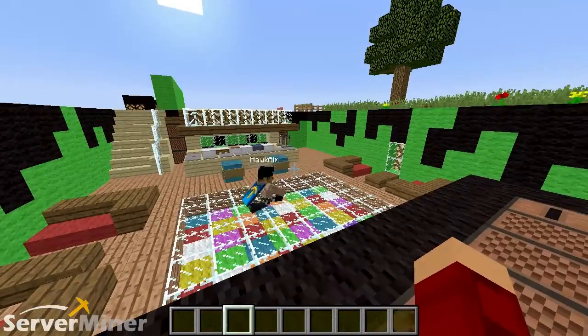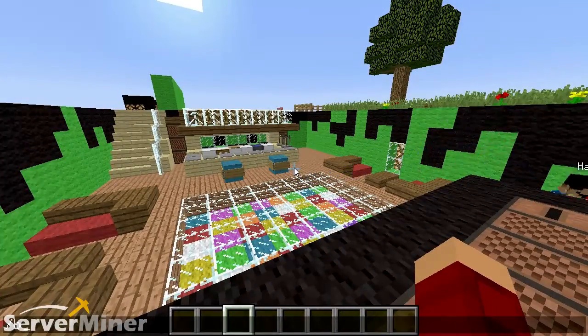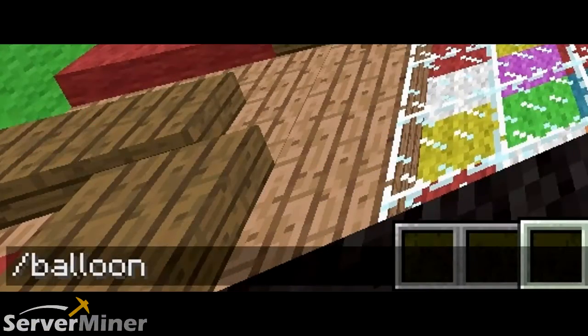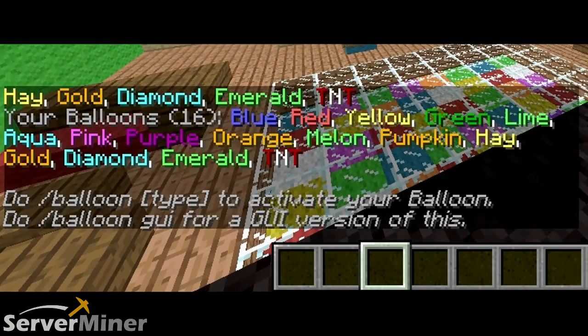Okay, so if you want to get yourself a balloon, all you have to do first is figure out which balloons you can actually use. So we're going to use slash balloon, and it'll give you all the options that you can use. You can use hay, gold, diamond, emerald, TNT, orange — all that stuff. It's all there.